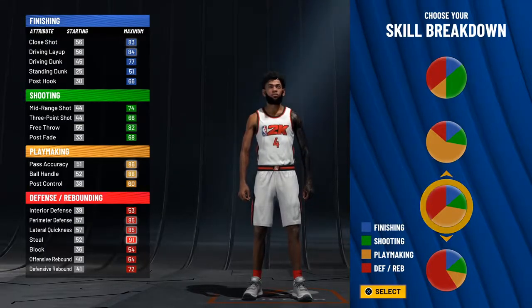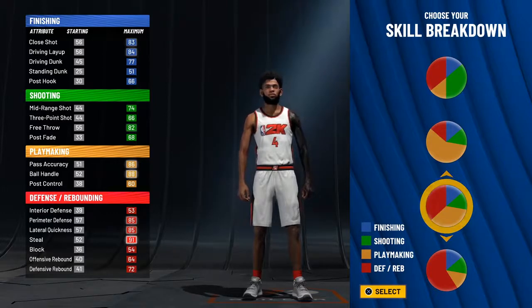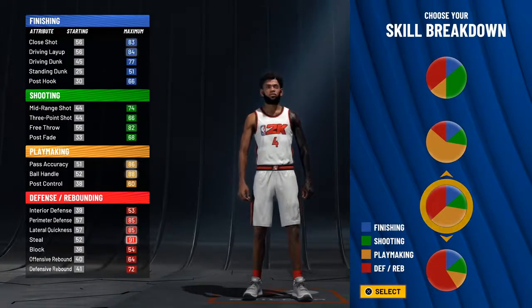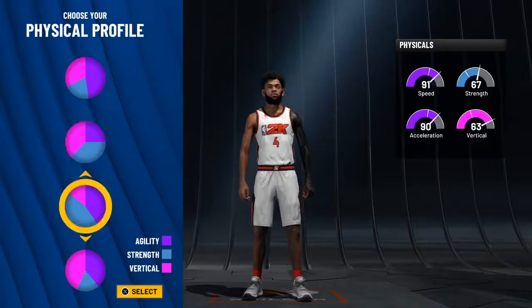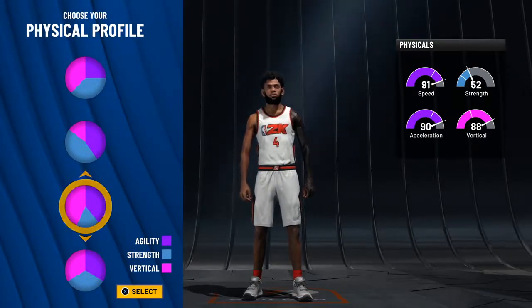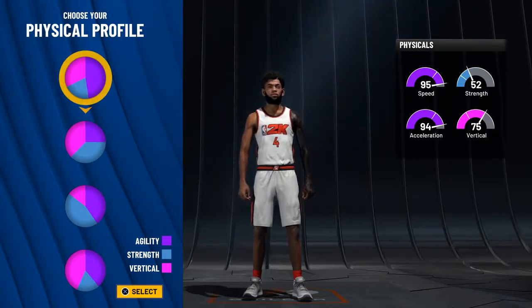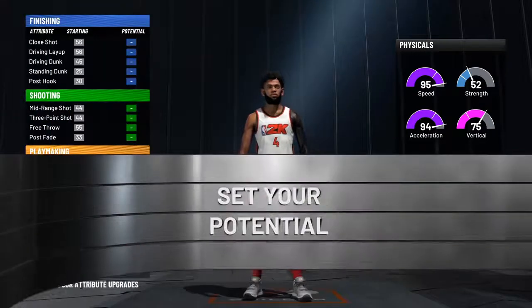This is the best build right now — whether you play 1v1, stage, or anything casual. You won't get contact dunks right away but you'll eventually get them, so just trust me and copy everything I do. I picked the fast version of this build — the red and yellow one. For the speed profile, I went with max speed: you get 95 speed, 94 acceleration, and still a 75 vertical, which is pretty good.